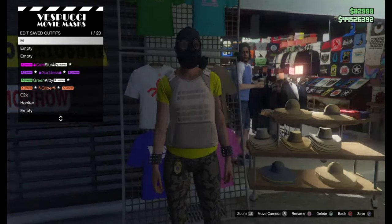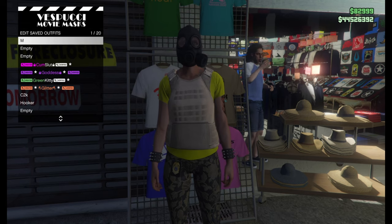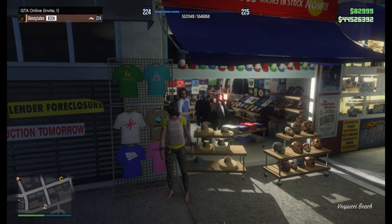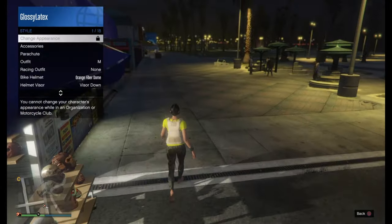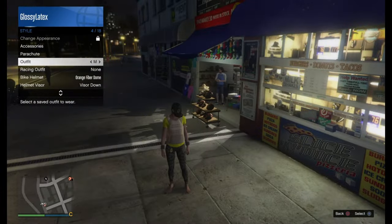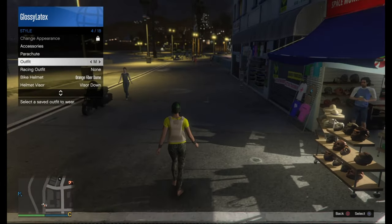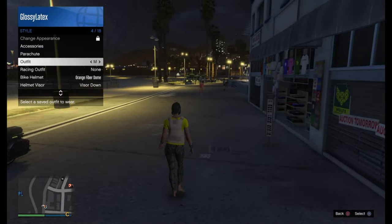We're going to save it over the top slot over the other outfit. I save it two times just to be safe. Now equip the outfit around 15 times. This will help us not spawn in with the Balaclava mask when we load into the Titan of a Job. If we spawn in with the Balaclava mask, we'd have to restart the application and do the telescope glitch again.